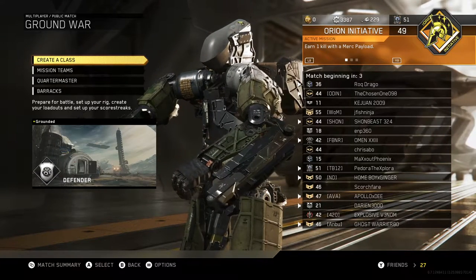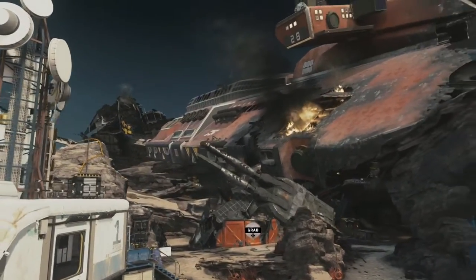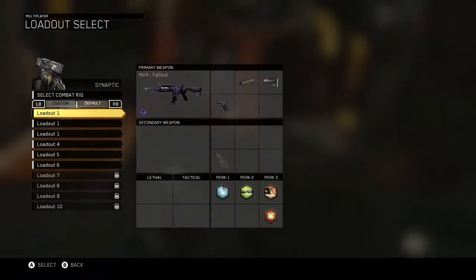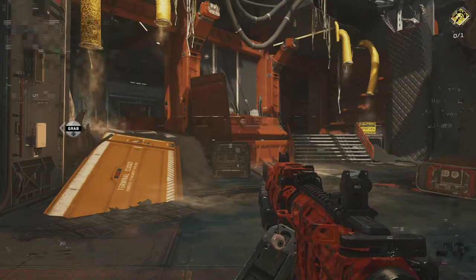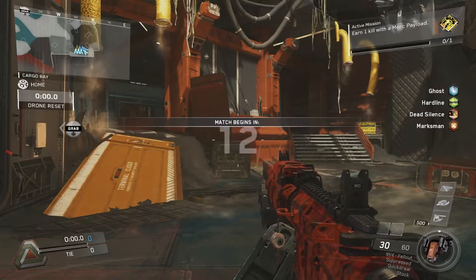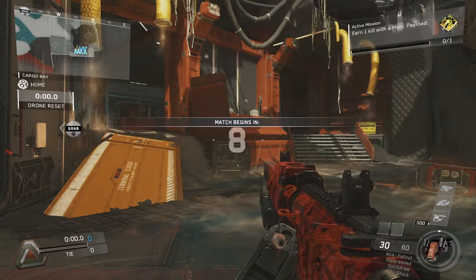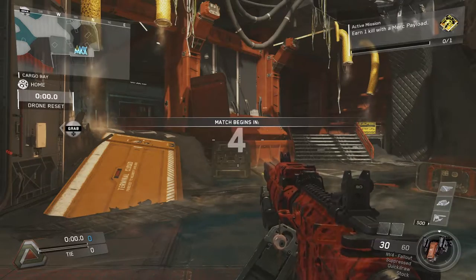You guys have made it really clear that you enjoy these strategy videos and that they're definitely helping you get better, so I'm going to keep making more of those. What I got for you today is a 3 minute and 30 second de-atomizer strike, playing Ground War Defender on the map Grounded. It's a pretty fast de-atomizer strike and I'm really proud of this gameplay — not because I got the de-atomizer strike, but because I made a lot of good gameplay decisions and good predictions based on player behavior. I wanted to share this in a strategy video so you guys can start making those decisions on your own.